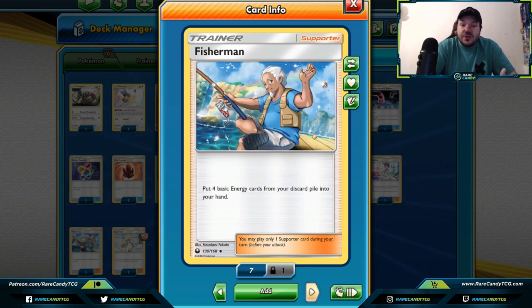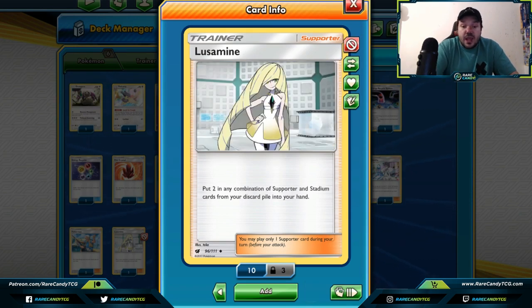Fisherman — there are a lot of ways to get energy back from your discard pile, and Fisherman lets you get four basic energies back from your discard pile into your hand. If you're using a lot of energy and need to get them back, Fisherman is a great way, and it's a supporter. So if your opponent is blocking you from playing item cards and you're looking to get energies back, Fisherman will help you get there.